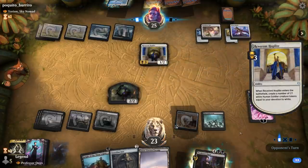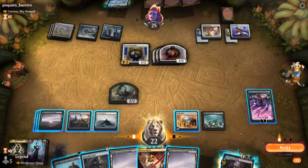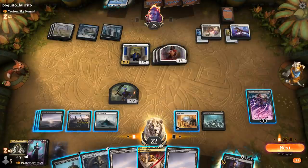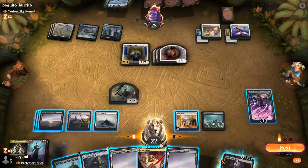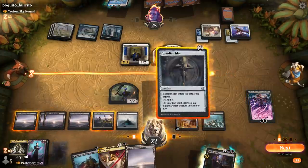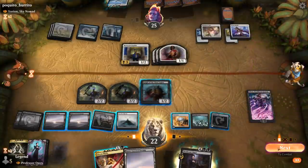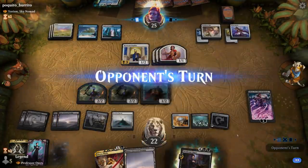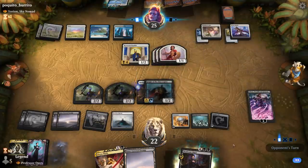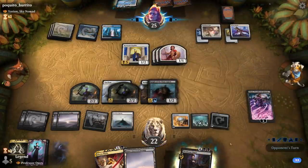Our opponent has five mana for a Reverent Hoplite, making a few tokens. We could make another zombie, play Professor Onyx, or play Knight of the Ebon Legion. If Yorion is their companion they can flicker their enchantment removal to deal with our planeswalkers — maybe that's a reason to wait on the second planeswalker. We play Guardian Idol, Knight, and make another zombie. Keeping Doom Blade up as well as the option of pumping Crawling Barrens. Heliod's Punishment hits our Knight and a Pacifism lands on our zombie — that makes using the minus four a lot less painful.